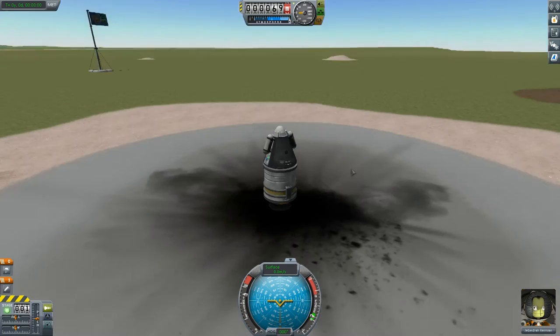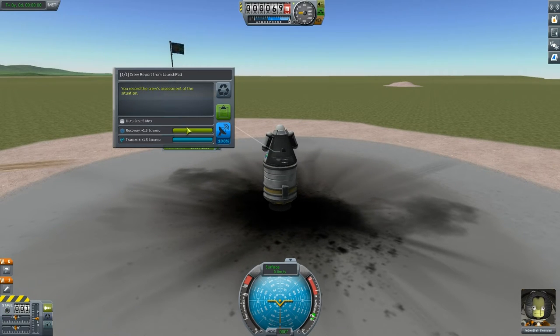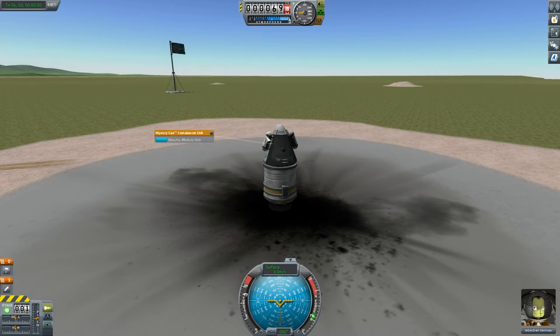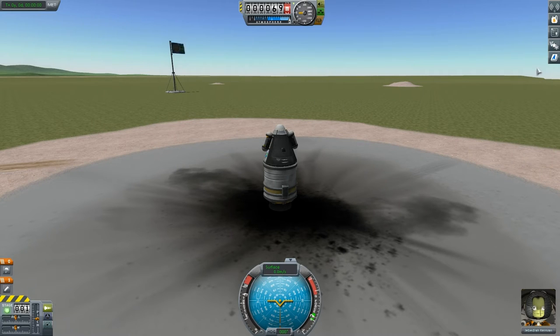Jebediah is looking nice and happy. Before we go anywhere, we want to get a crew report while on the launch pad — it's only one and a half science, but it's better than nothing. We can also observe the mystery goo. These are our first experiments, that will give us another three science. Let's take a look at our contracts — we need to gather scientific data from Kerbin.